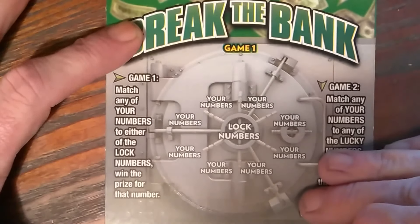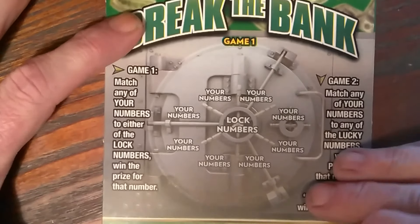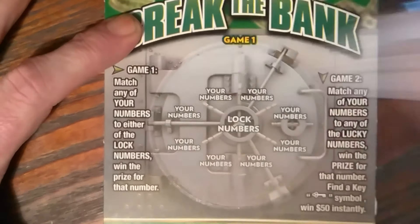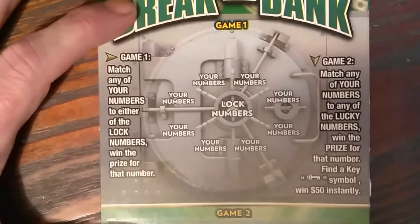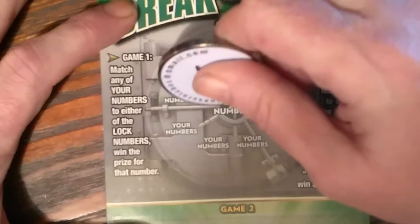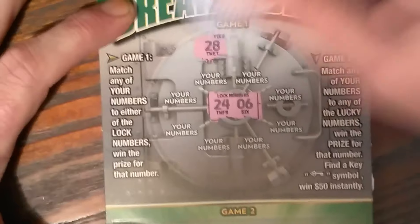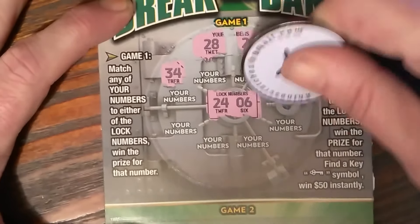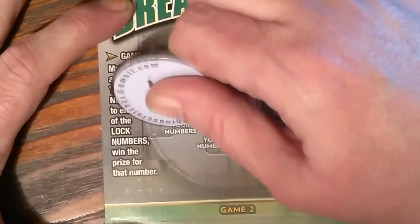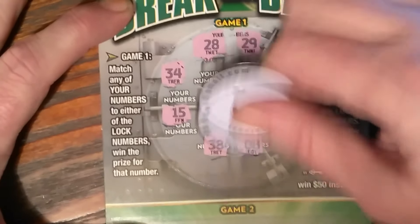All right, on the second one — card number 56 — back to the top section. On the top I've got 24 and 6, 28, 29, 34, 21, 13, 15, 38, and an 8.